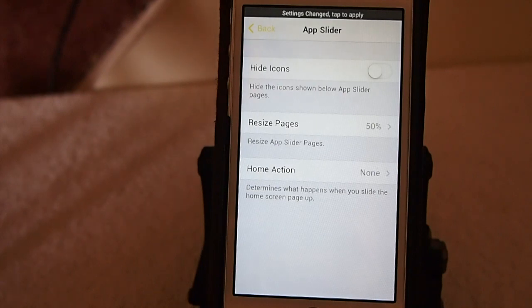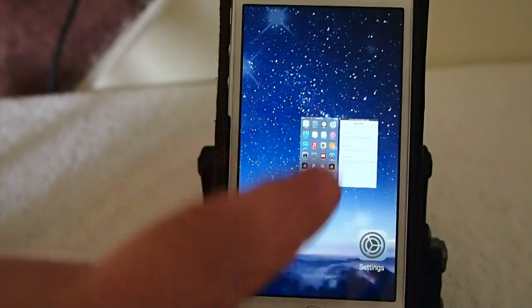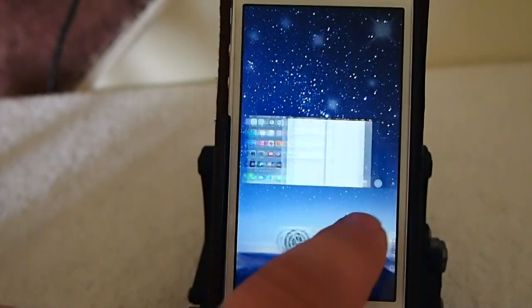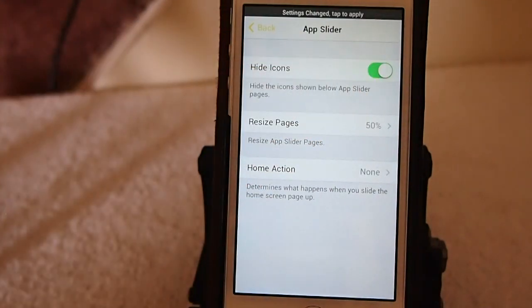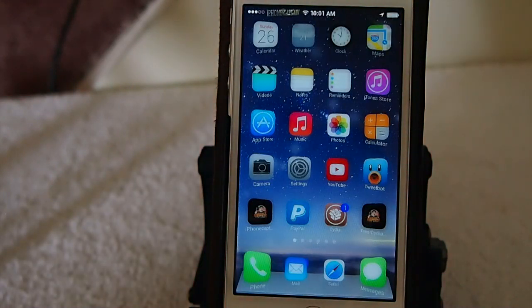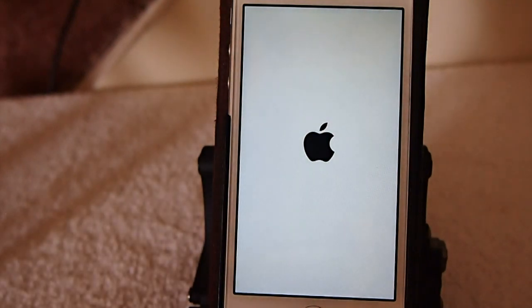We can choose to hide the icons if you don't want them in the app switcher. Right here I've reduced the size of the cards by 50%, and it's pretty awesome. Let's go back to settings — we can turn those off, let me show you what they look like. It does require a respring but it only takes a second. When it comes back up you'll notice the fade-out effect the developer added to the respring as well.